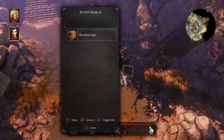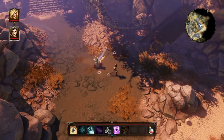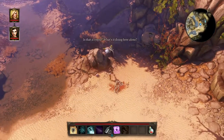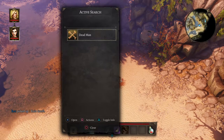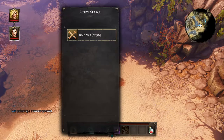When we get extra stuff because of our Lucky Charm, the controller will vibrate. Did you expect it to have an orange? Rain scroll shell. And then we can inspect the dead man — he has a book.